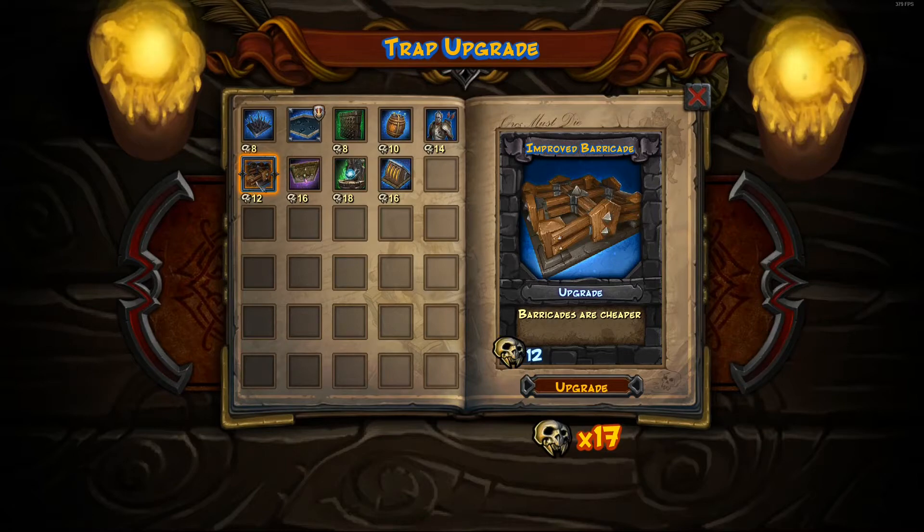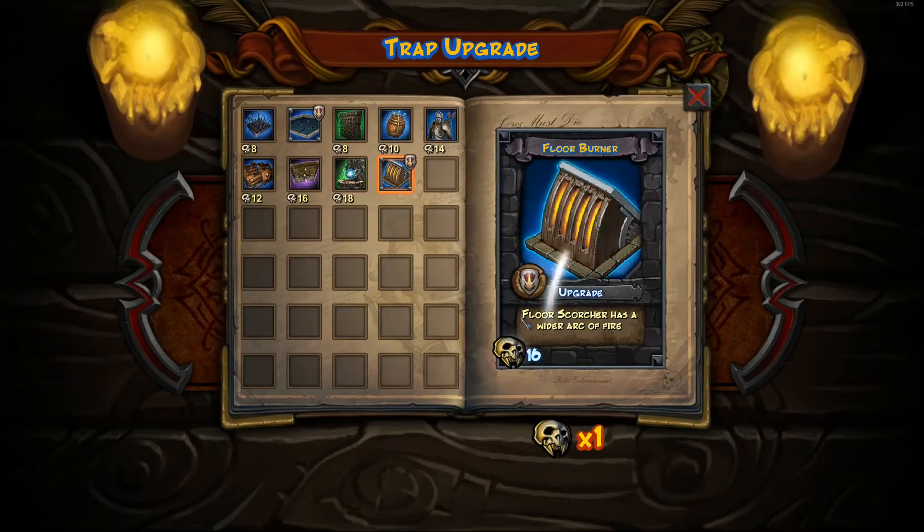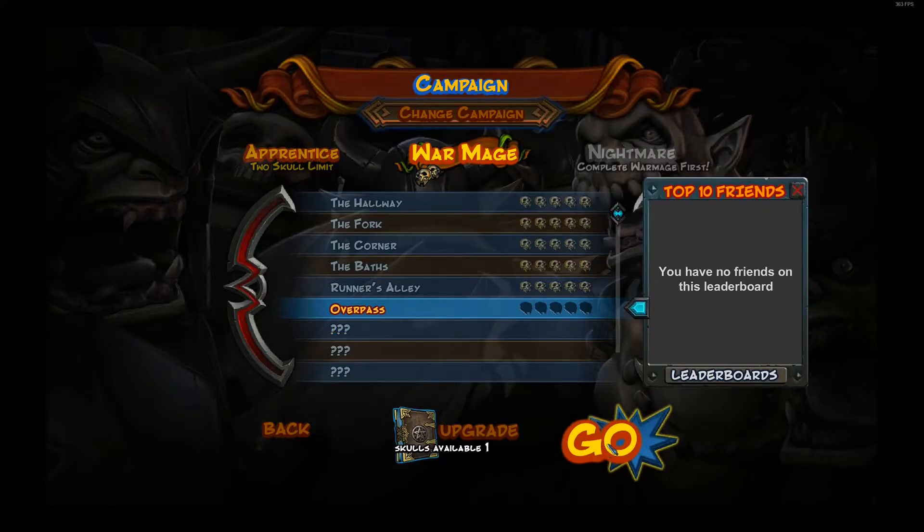Or barricades, which have been untested — I don't actually know how good the barricades are gonna be. I think it would let us bottleneck the orcs even further. I don't really know since we haven't used them before. I think I'm gonna go with the one we have used before and upgrade the fire scorcher. Okay, so let's play Overpass.